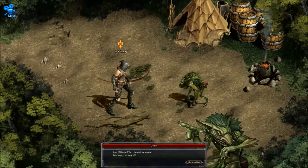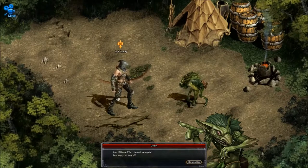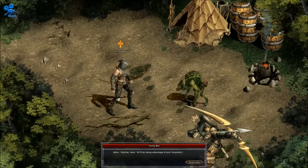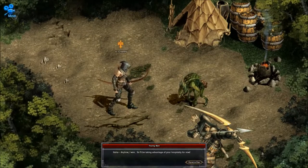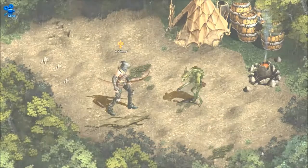Goblin: 'Human, you cheated me again. I am angry. So angry.' Young man: 'Ha ha. Anyhow, I won. So I'll be taking advantage of your hospitality for now.' The goblin just sort of stamps his feet angrily and shakes his head.